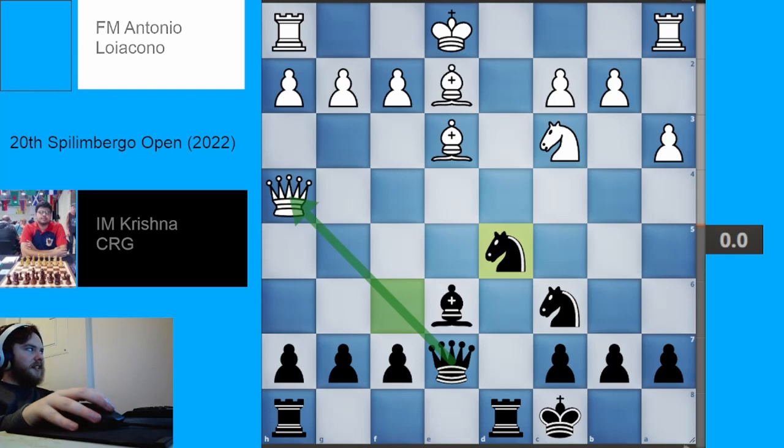Before continuing, I should introduce the players really quick. With the White pieces, we have FIDE Master Antonio Laocono — hopefully I'm pronouncing that correctly. He is a FIDE Master from Italy. I unfortunately could not find much further information about him besides that. Very often with FIDE Masters they're not getting Wikipedia pages, sadly. The odds are there might actually be some resources written in Italian, which I just unfortunately couldn't find.